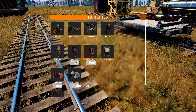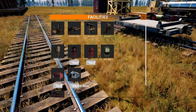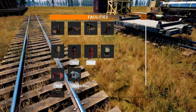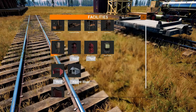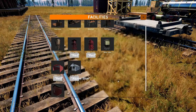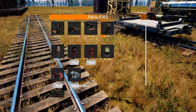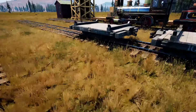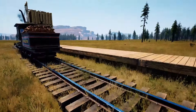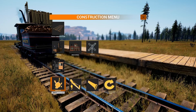What about the facilities? We got wood rick — I'm not gonna be like that. Oh, you can change the colors of your water towers! Engine shed, okay that's cool. Coal tower — wait, which trains need coal? Obviously not these ones. Okay, let's check out the locomotive.